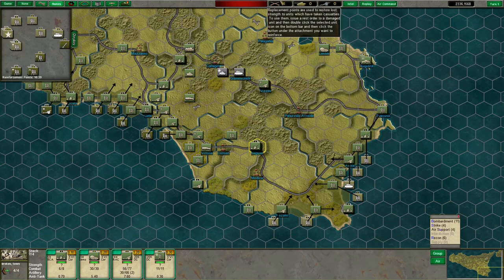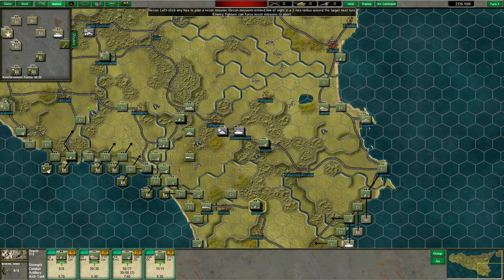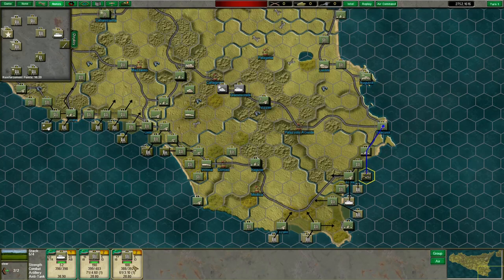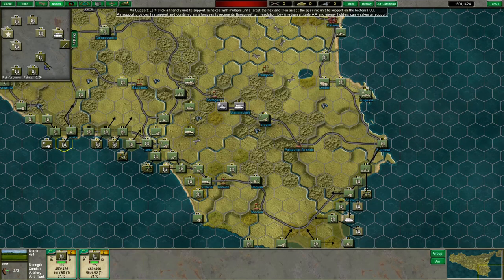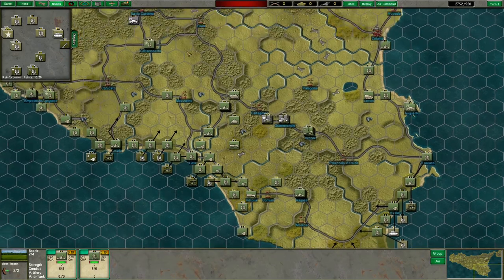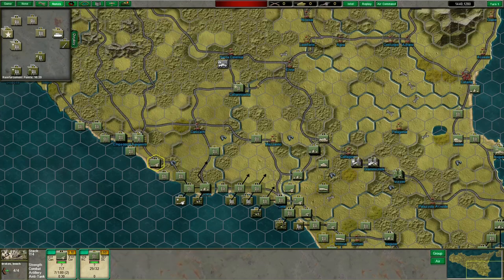We're going to ramp up force pretty significantly as the game goes on. Let's get our air missions planned, because we currently have excellent line of sight — that's going to change the moment the turn starts running, as we'll have to rely on actual recon planes instead of beginning-of-game invasion intelligence. Let's get some air support on units we're likely most engaged with, especially those around Gela.